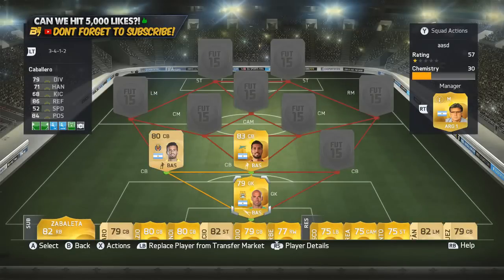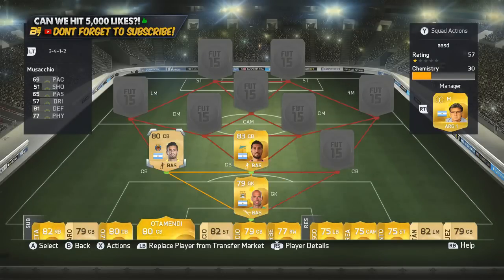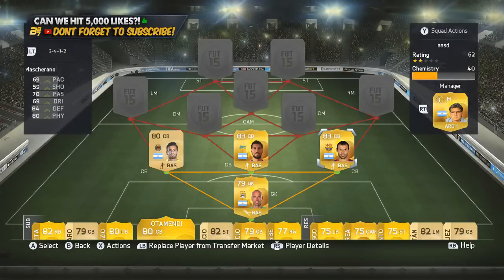There is also another 80-rated centre-back which is Otamendi from Valencia as well, but I do like Musaccio. I liked him last year — we got a team of the season. He was actually a silver last year as well, which was a massive upgrade on him. And on the right-hand side we do have Mascherano from Barcelona — the troll Messi, as everyone likes to see when they come out of packs.